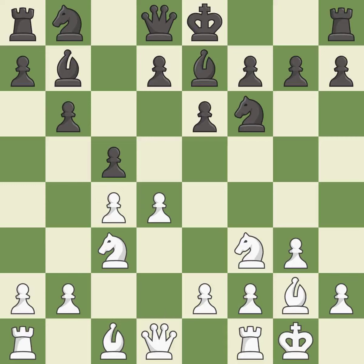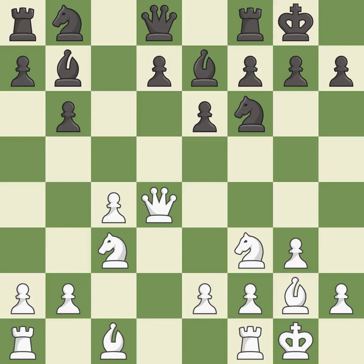The bishop is ready to be developed to an active square. This maintains the balance in material with a good trade. Takes back. Castling develops a rook while also moving the king to safety. Castling to the same side of the board as the opponent tends to lead to less sharp positions as compared with opposite side castling. It is excellent.